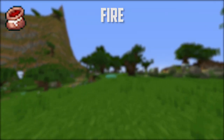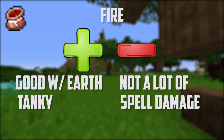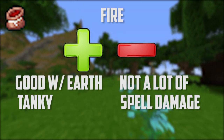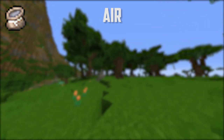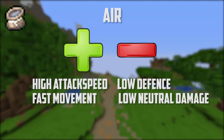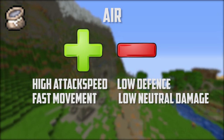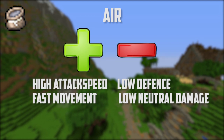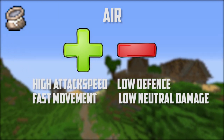Fire equals tank — this element is what you go for when you want to have a lot of defense. This works very well with earth, as earth needs to get close to enemies to be able to do damage. Air is the swiftness element. You will be very fast. Weapons that are of the air type tend to have weak neutral attacks, but they also fire and hit at a much higher rate than other weapons.